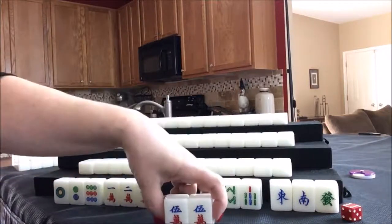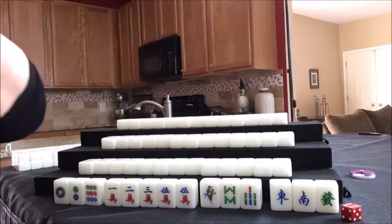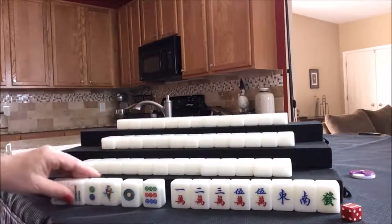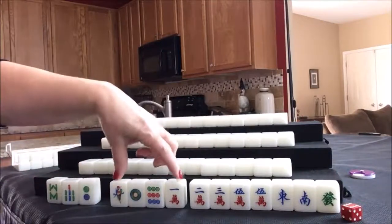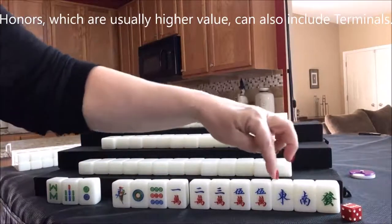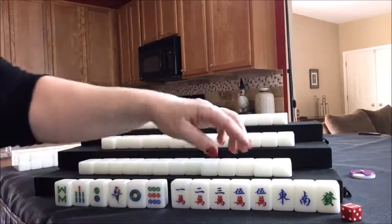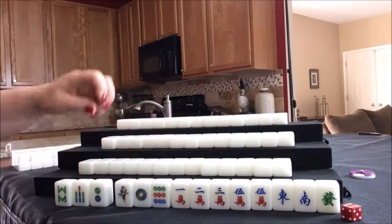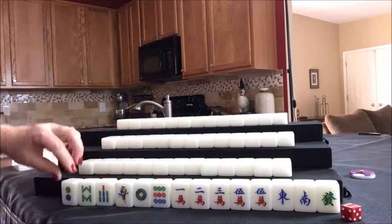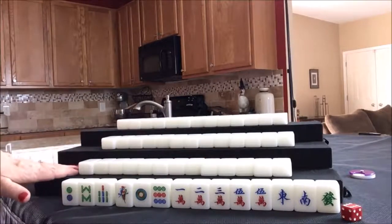Any pair could be a potential pung, which is three of a kind. If we need two faan, a half flush — which is one suit with honors — is three faan. I think I'd hold all the cracks and also the honors. We have four terminals; ones and nines. We could try 13 orphans, which is one of each wind and dragon, one of each one and nine, and any tile paired. I'm going to focus on cracks with honors, with potential for 13 orphans — a max hand, called a limit hand. We'll start by discarding the two dot to try for a half flush.